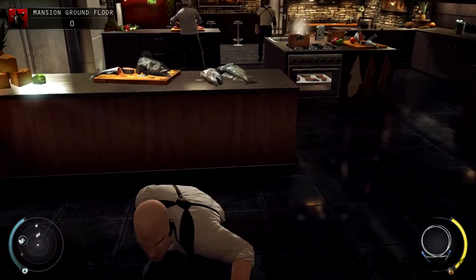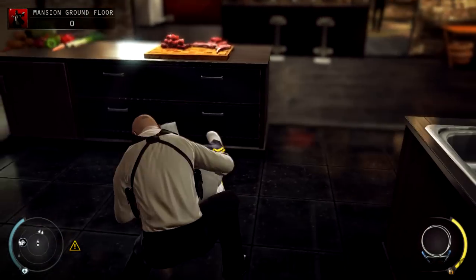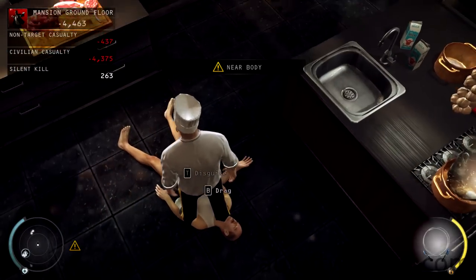The cook outfit is also fairly easy to get — you can just garrote the cook or subdue him. There's no real reason to prefer one over the other because this playthrough isn't the high score playthrough, so it doesn't matter.